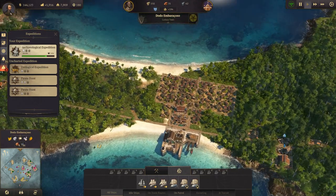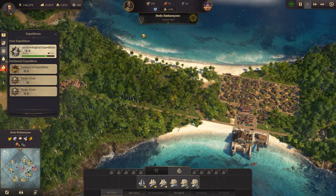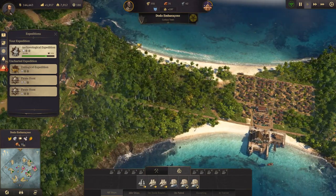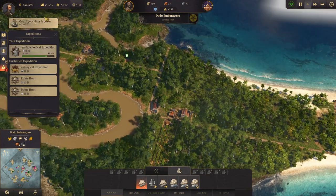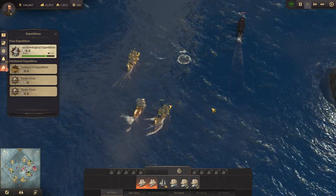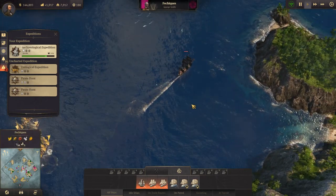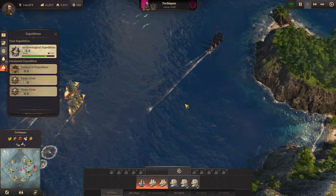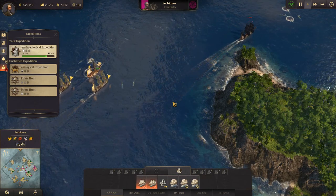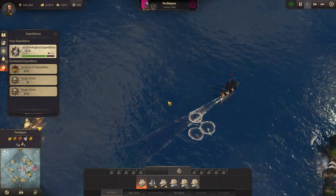So we have 'Doro Embarastoso' — if someone knows how to pronounce that — ship under attack. It's the pirate ship that we're catching. We are taking it down. If we can catch it again — it's going fast. Stop sailing so fast!